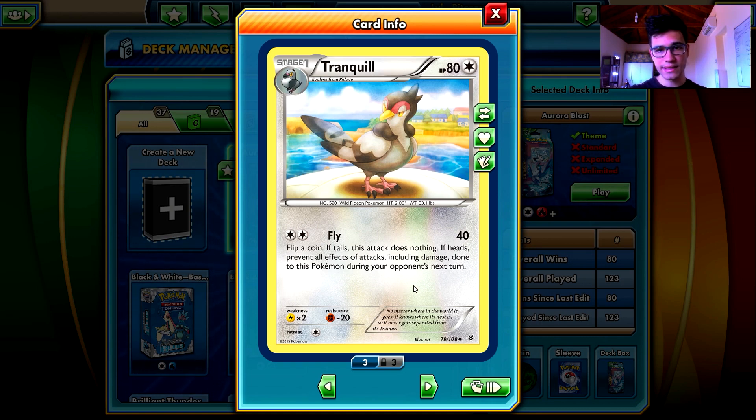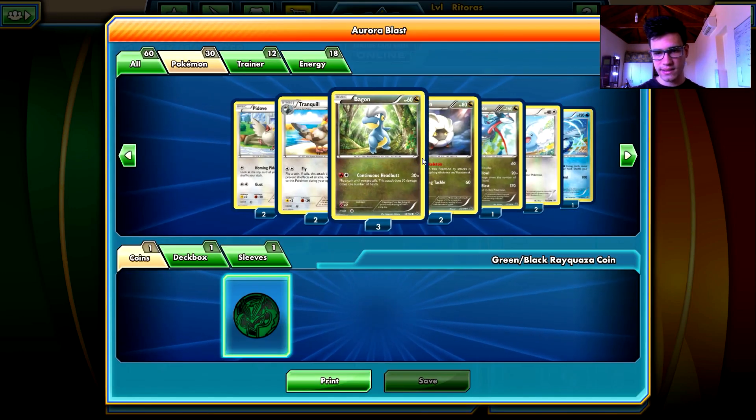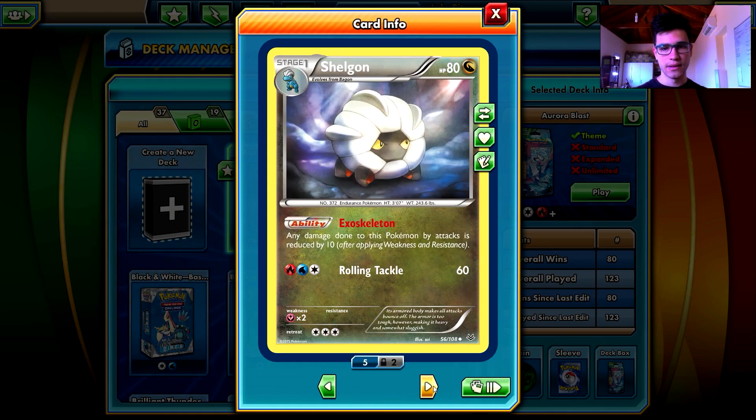If you know me, you know that I don't like coin flips, especially when the return isn't so good. Then we have Bagon - this is the best Pokemon line in the deck. Bagon has 60 HP, weakness to Fairy, retreat cost one, and Continuous Headbutt - 30 damage, you flip coins until you get tails and deal 30 damage for each heads. I don't like it so much because of the coin flips, but it's a good coin flip attack.